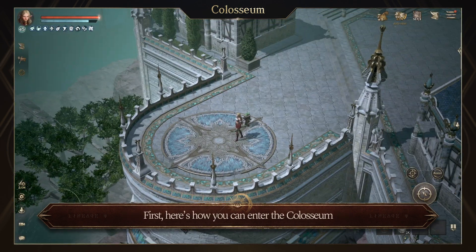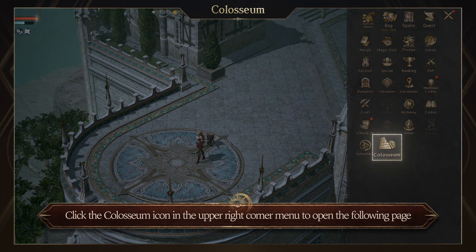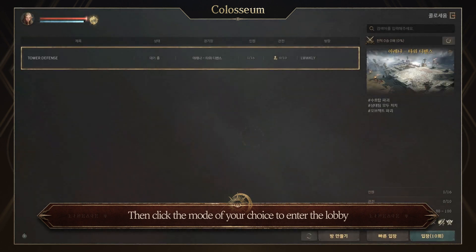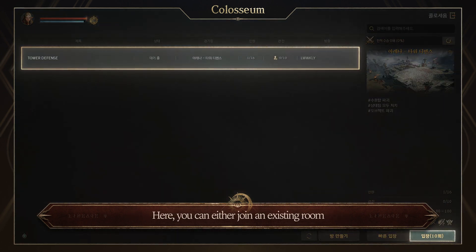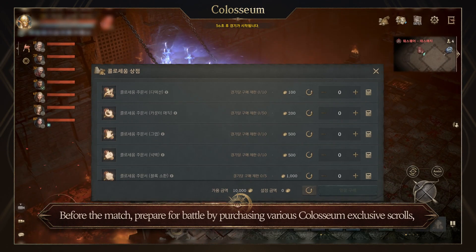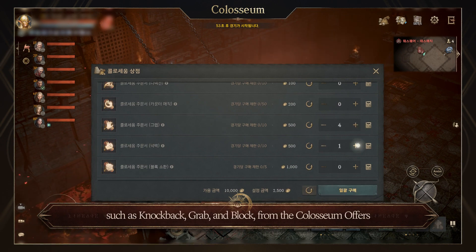Here's how you can enter the Coliseum. Click the Coliseum icon in the upper right corner menu to open the following page. Then click the mode of your choice to enter the lobby. Here, you can either join an existing room or create one with your preferred settings. Before the match, prepare for battle by purchasing various Coliseum exclusive scrolls such as Knock Back, Grab, and Block from the Coliseum offers.